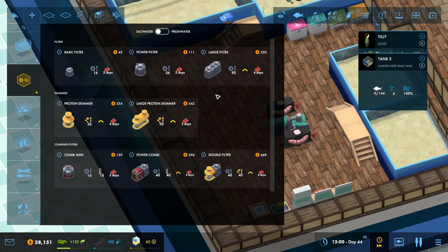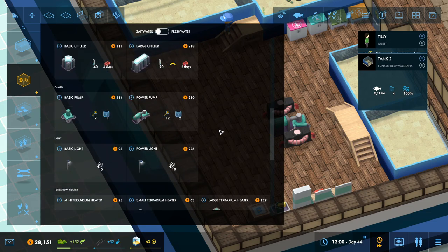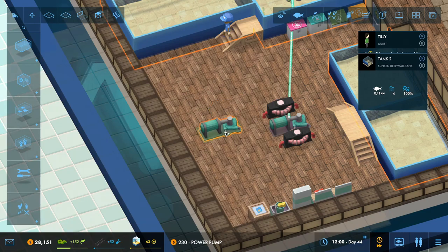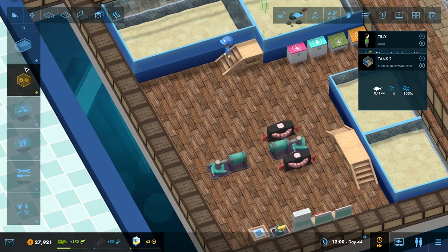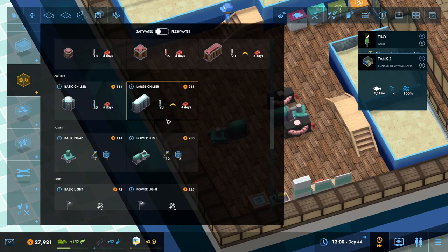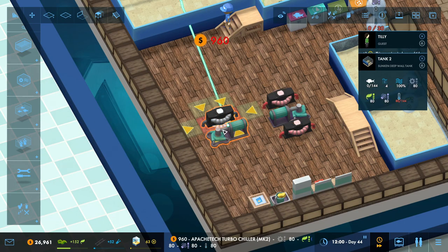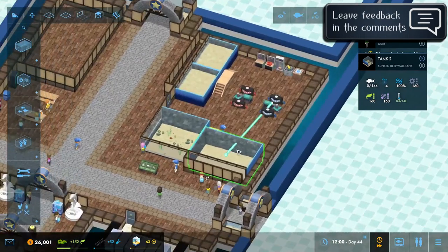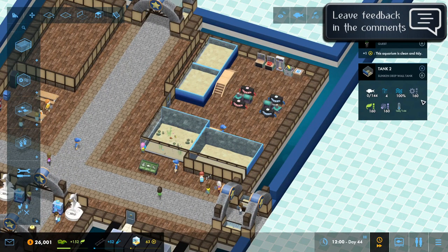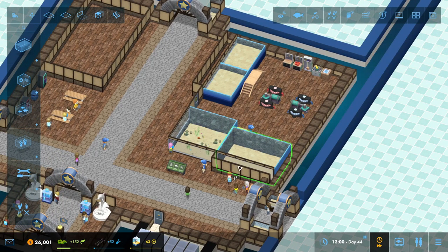These two will probably go on this network - I'm not too sure about these two yet. But this tank is actually going to be a cold salt water tank. So we're going to come into this menu and grab another power pump - place that just there and it'll connect in. Then we're going to want some turbo chillers - we'll place two of those on there and that'll give us enough filtration and chilling power to cool this tank down.